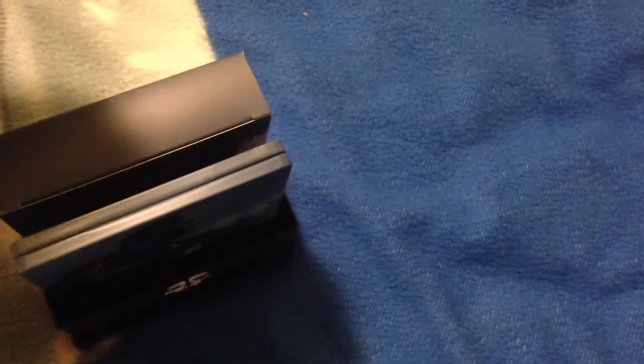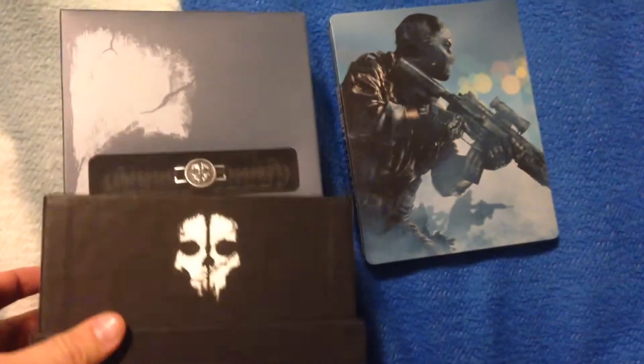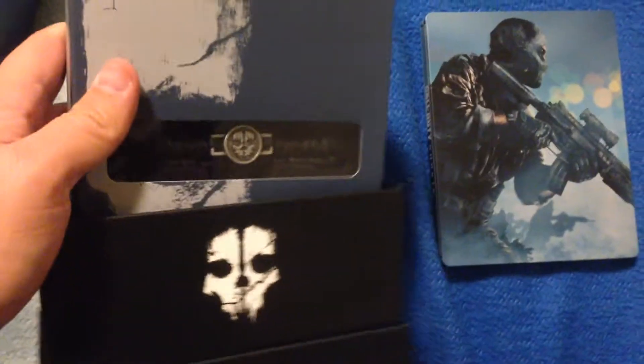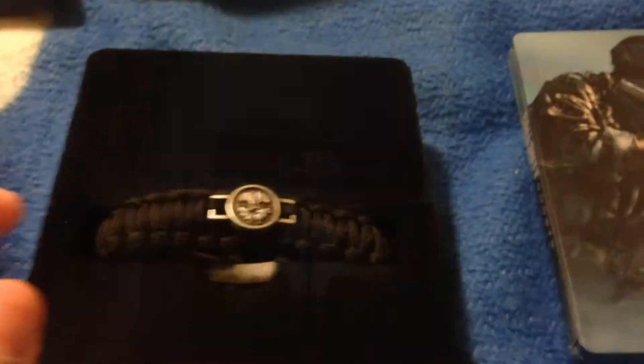That pulls off to reveal the stuff inside. Let's see what's in here. What the — oh, that's a paracord bracelet. Okay, just a second. So we got the paracord thing right here.